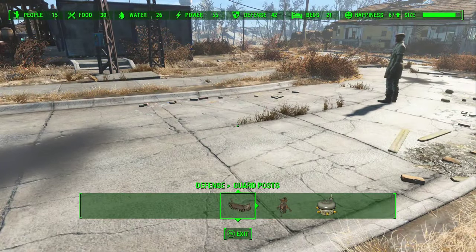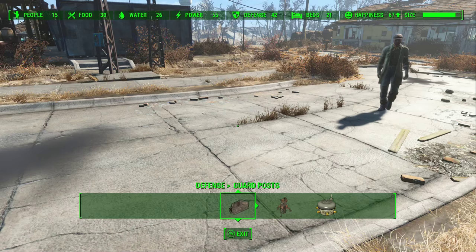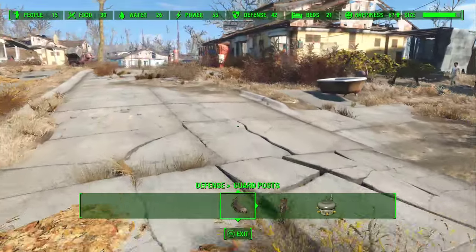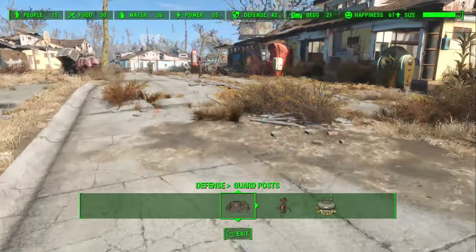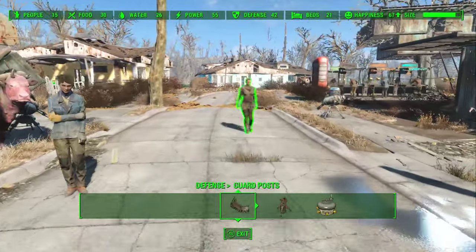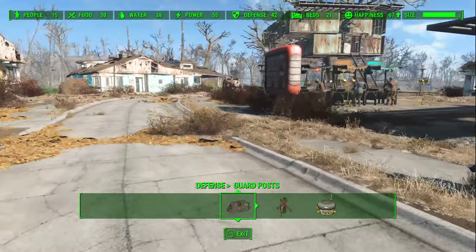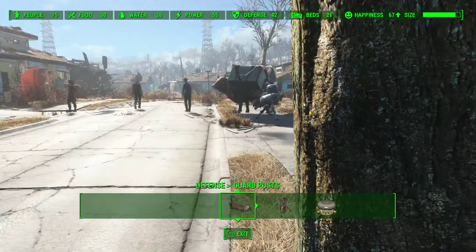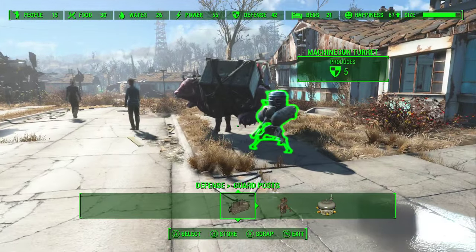Generally I've got to say when it comes to defense in this game, your AI do most of the work. I've only had one wave of assaults and it hit like every single settlement I had at once for some reason. One of them was super mutants, one of them was just raiders. But they're really rare occurrences, so they don't come around that often, and especially if you have a good defense they won't bother you much.